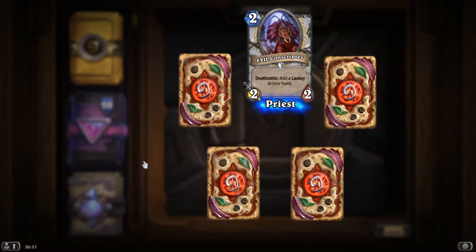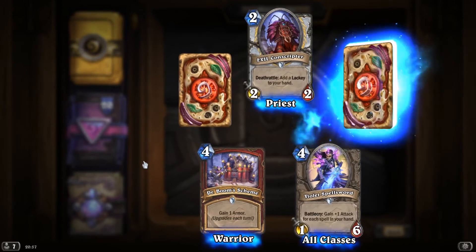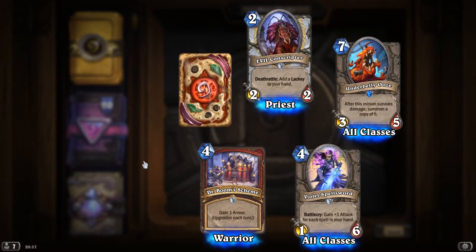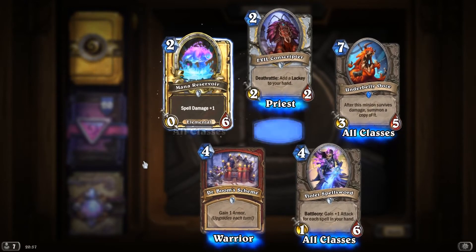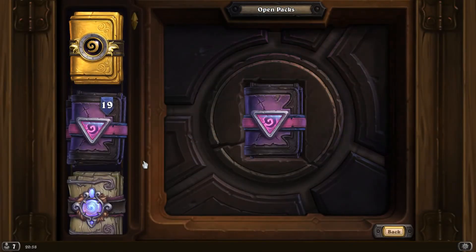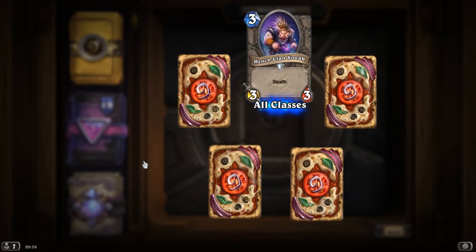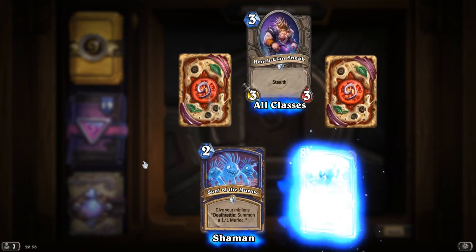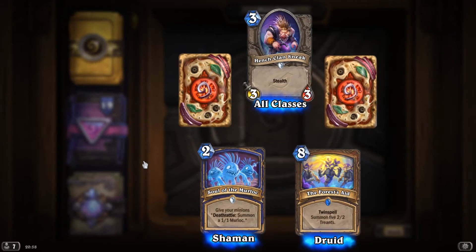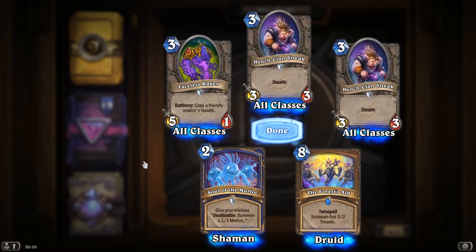Evil Conscriptor. Dr. Boom's Scheme. Violet Spellsword. Rare Underbelly Ooze — after this minion survives damage, summon a copy of it. And Golden Mana Reservoir. HengeClan Sneak. Soul of the Murloc. The Forest's Aid, Rare, Twin Spell, summon five 2-2 Treants. Faceless Rager. And HengeClan Sneak.